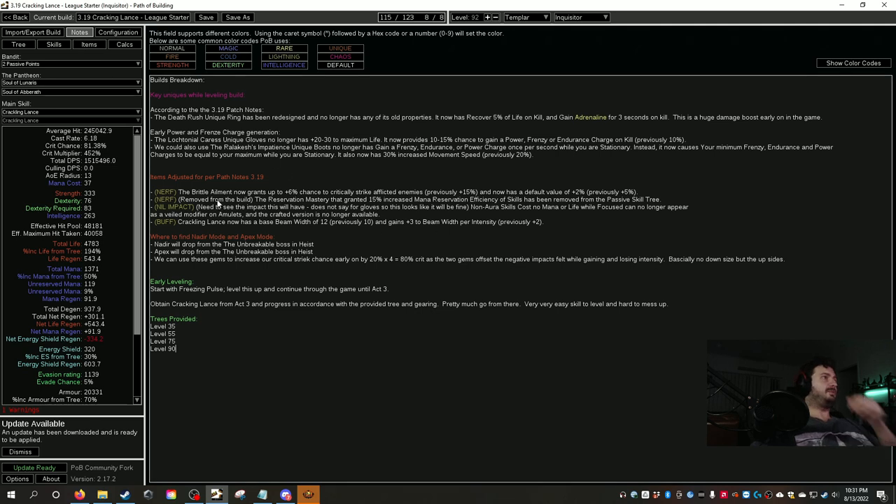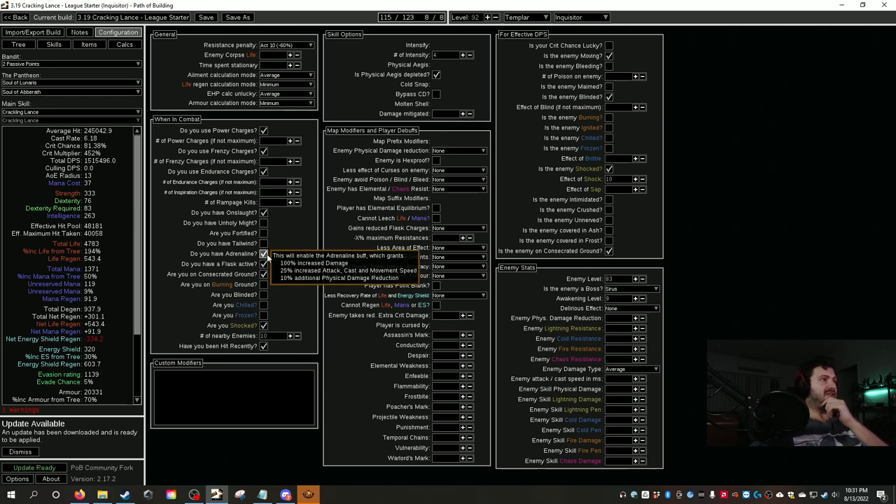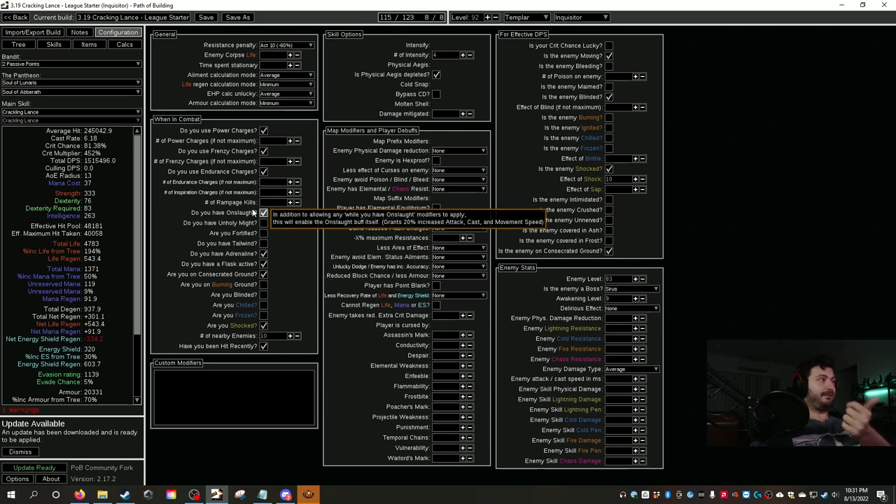Death's Rush is getting a significant buff — it now applies Adrenaline for 3 seconds on kill instead of Onslaught. This means we can stack Adrenaline, which gives 25% increased cast and movement speed plus 100% increased damage — about 300,000 to 350,000 DPS from Adrenaline alone. Death's Rush is going to be the go-to for pretty much any build. It was already great and now it's even better.